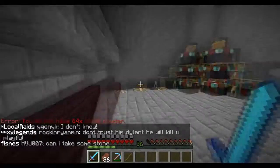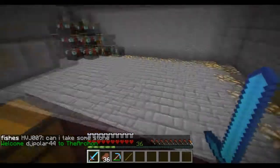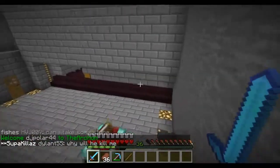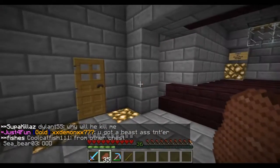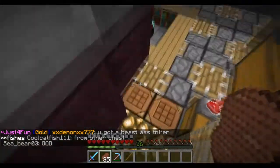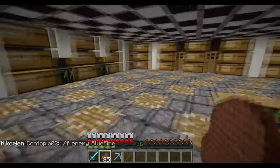I'll make sure to link you guys in the description on how to make one of those. It's basically the Ethos blaze grinder — I just modified it to our own personal use. And after that, I guess we'll show you guys how to use the options for the fmap on so you guys can find raids. We'll be right back.